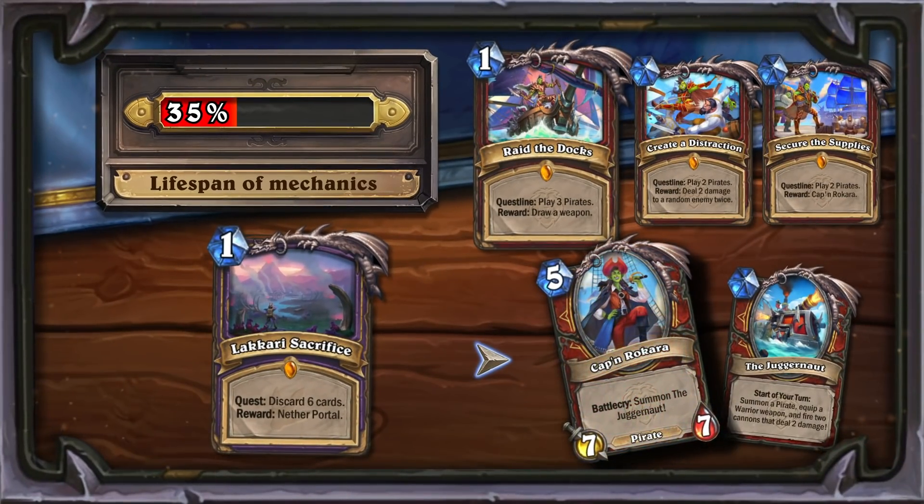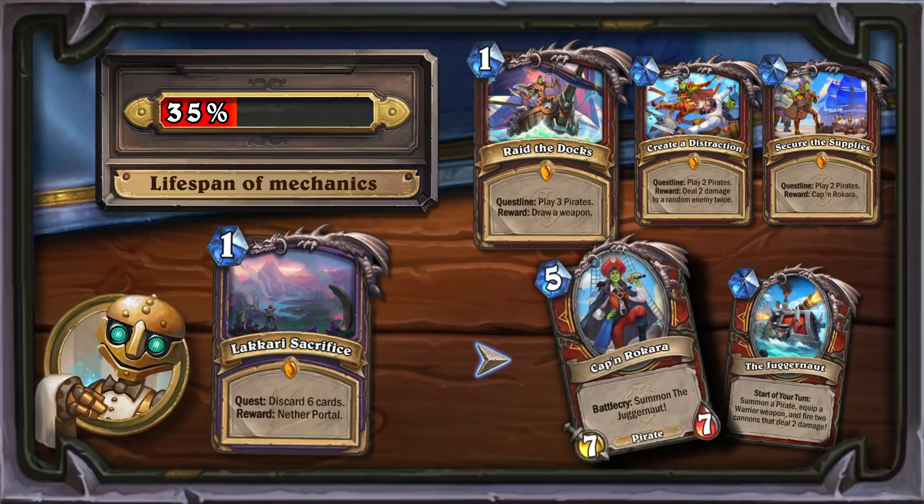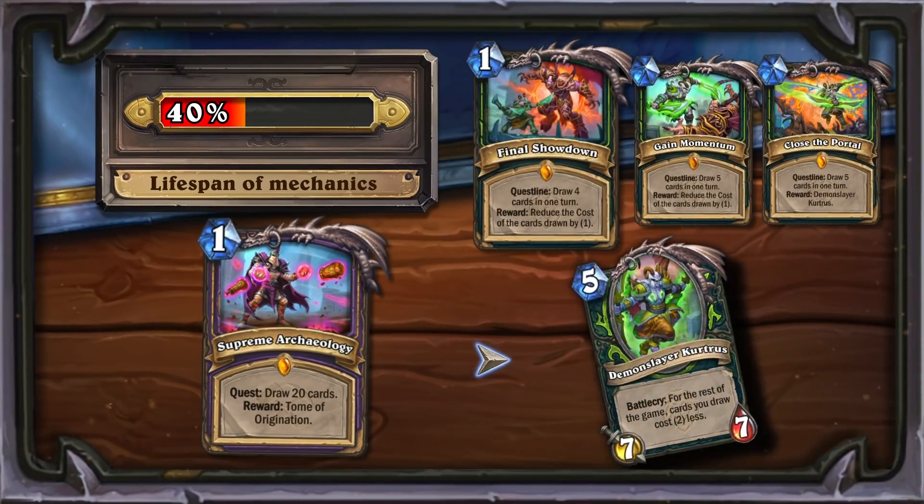The Legendary Warrior questline is very similar to the Legendary Warlock quest, Licari Sacrifice. Instead of discarding six cards, you must summon seven pirates. In both cases, you will receive permanent resource generation as a reward. Such mechanics are too dependent on synergies. The Warlock quest turned out to be a complete failure, which is why the algorithm gave such a low rating to the new card. But in my opinion, Raid the Docks has great potential.